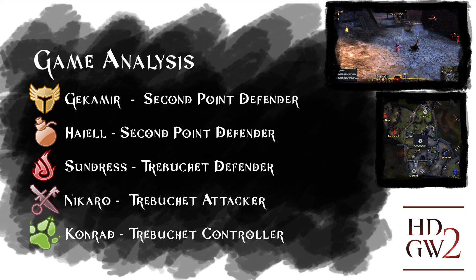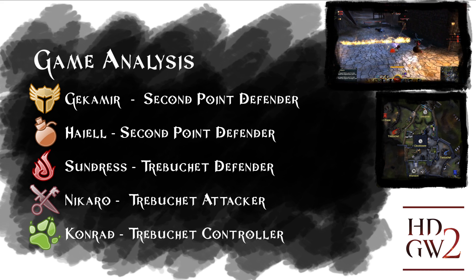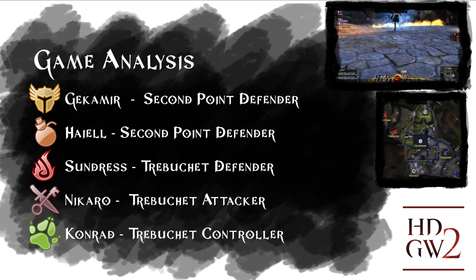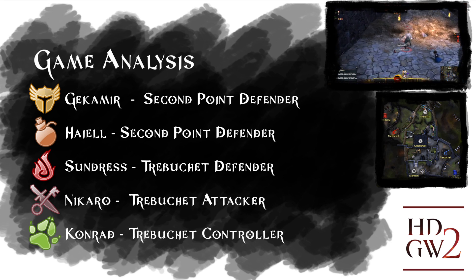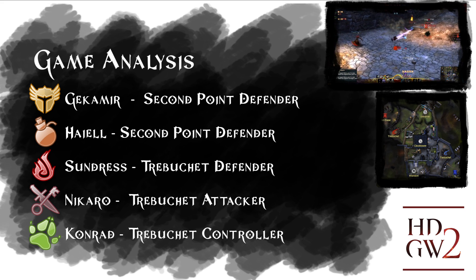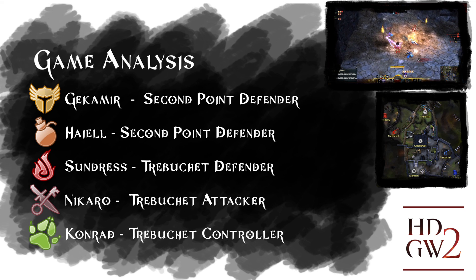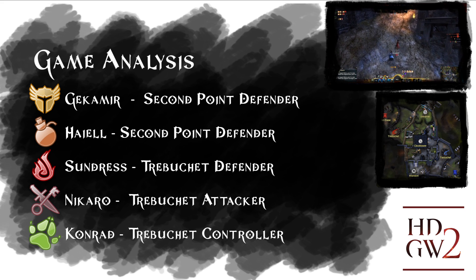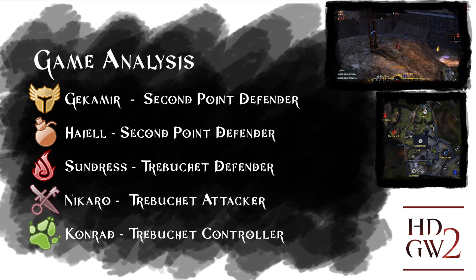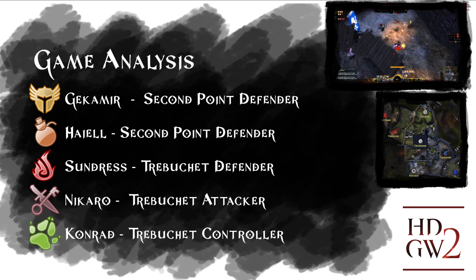So your role is going to be pushing for the enemy trebuchet and attacking it, being spec'd for 1v1. You'll be able to take out the trebuchet pretty well. Conrad is going to be manning your trebuchet while you have your elementalist defending your back line. Is that your general strategy with these characters?